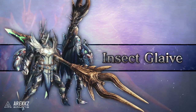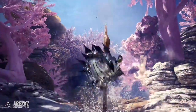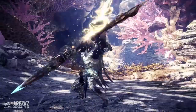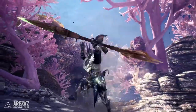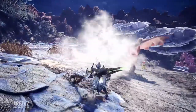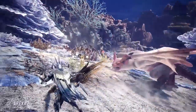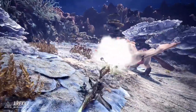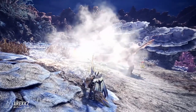Moving on to the actual intro cutscene, the very first part shows a few new moves and a new technique — basically you can use your slinger ammo to power up your kinsect in ways we'll speak about in a moment. The first scene also shows that you can use your slinger with your weapon drawn. The clip shows it shoots some plants and then sharpens — the reason being to demonstrate you can use the plants to hide and then use that opening to sharpen.